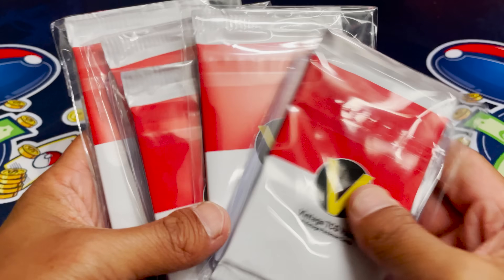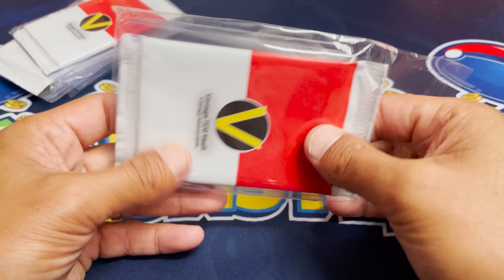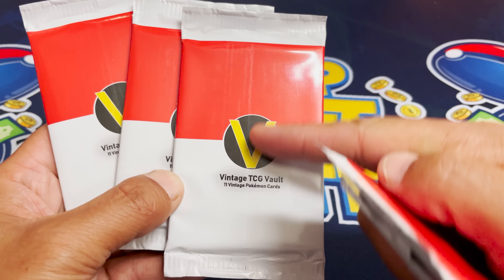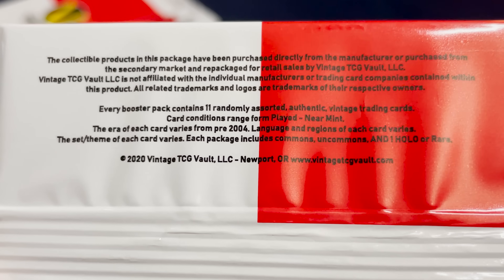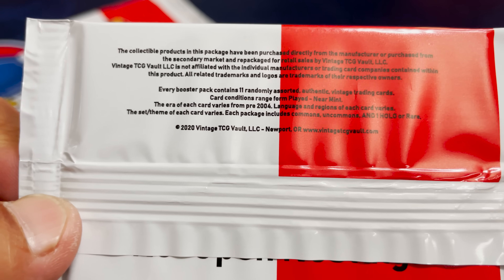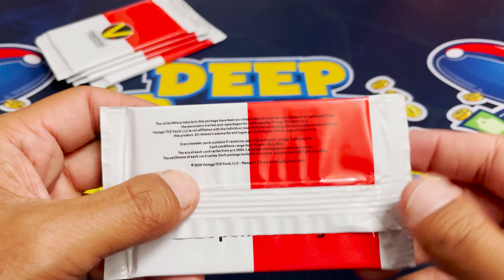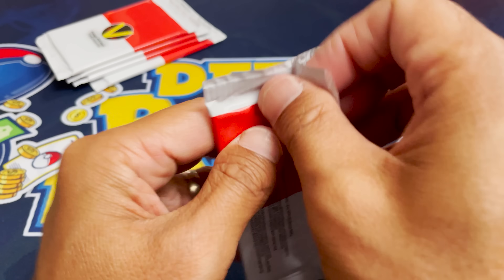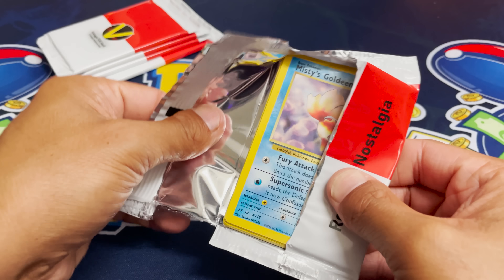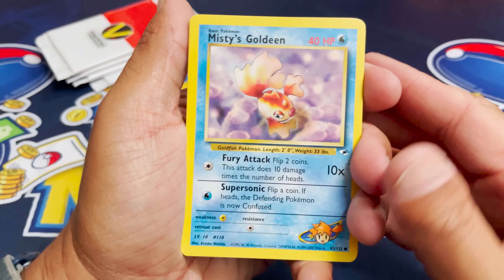So that's vendor numero uno. Let's move on to vendor number two. We got five really nice, minimal designed vintage TCG Vault packs. Each of these cost me 50 bucks, so all of these are at the same playing field as far as cost. I do see like a print line — very authentic Pokemon there. Just kidding, but not really. Every booster pack contains 11 randomly assorted authentic vintage cards. The era of each card varies from pre-2004. Language and regions of each card vary, so we might get some non-English cards as well. Reopen Nostalgia — I like the tagline there.